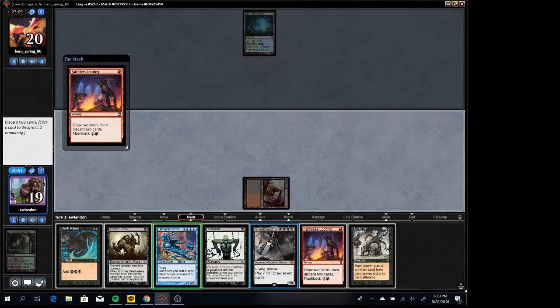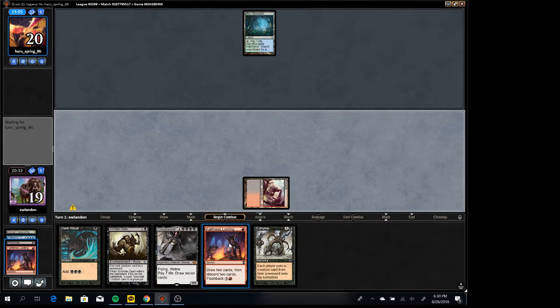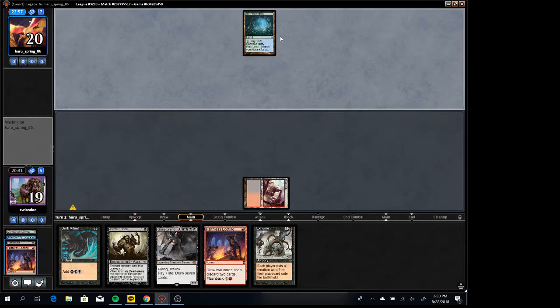He's not doing anything, which tells me he's either got Surgical Extraction or Containment Priest. Actually, I can probably wait a turn to discard the Griselbrand — just get rid of this Reanimate. Because I think he probably has a Surgical Extraction based on what I've seen so far: very quick resolution of Faithless Looting and him doing nothing.